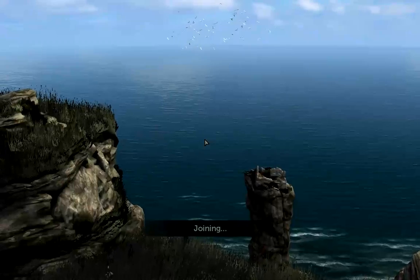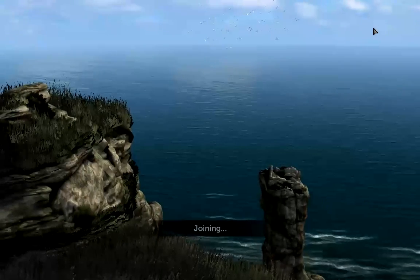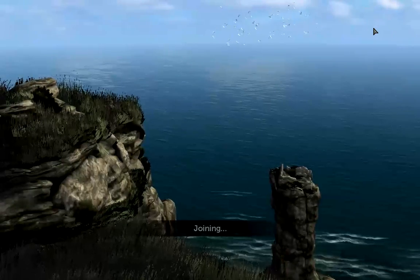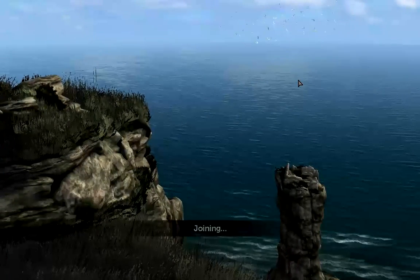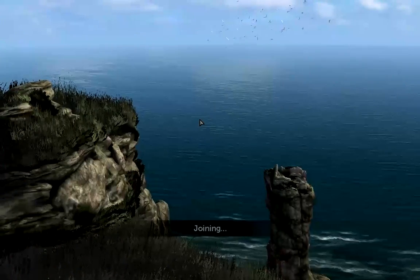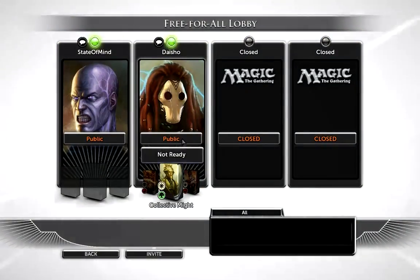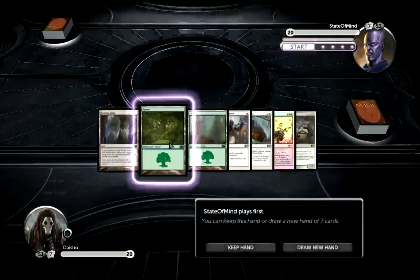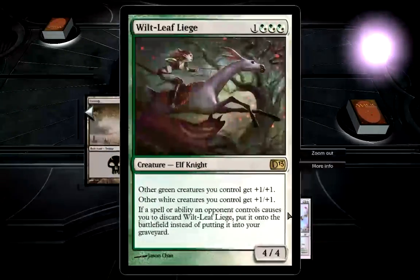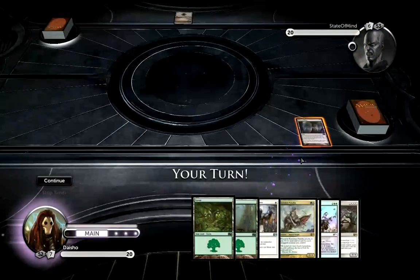Joining. So yeah, I just don't think that there are enough good token makers in this deck if I can actually just run the Intangible Virtues and really try to make it a token deck. And there are so many efficient creatures — that's what made me want to try and run it this way. Like that 2/2 that's basically a 3/3, I think it's called Knotvine Paladin. I'll keep this hand. I've got two anthems, as well as a Midnight Haunting, my colors, and a 2-drop.